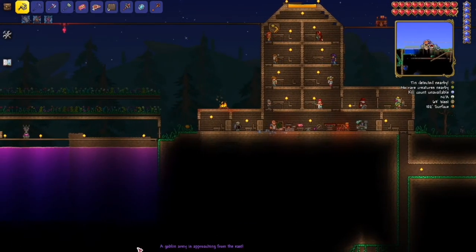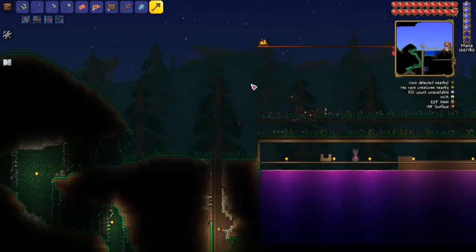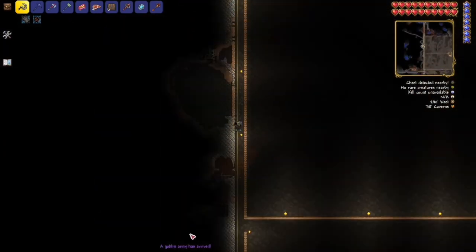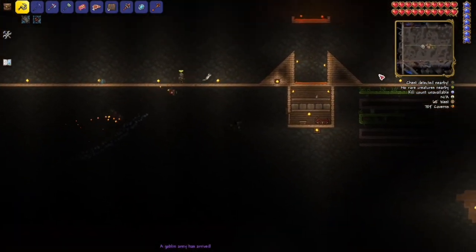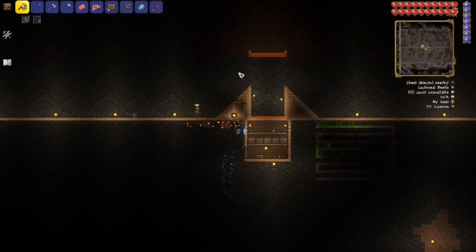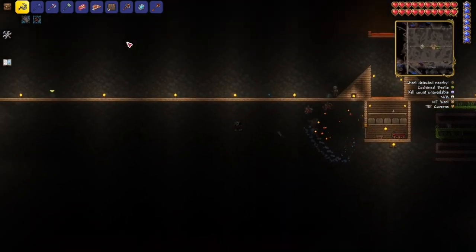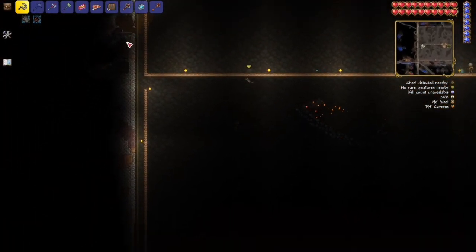I'm going to show you the end results of the farm, but a goblin army is here so I'm going to need to hurry. Here's the farm — I haven't got the jungle grass to spread all the way yet but it's still working pretty effectively even in pretty hard mode. Now I'm going to need to go take care of the goblin army real quick.